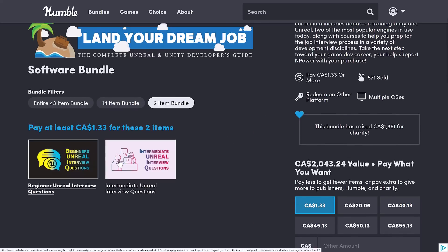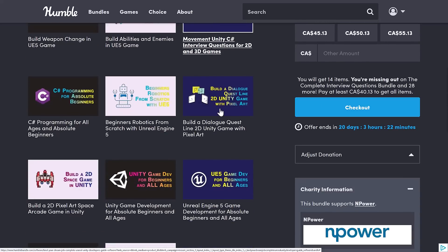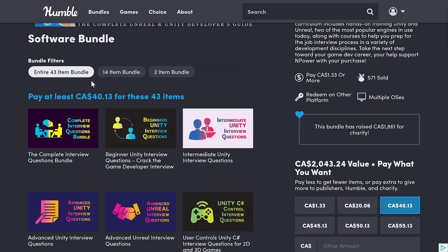At the $1 tier you're getting two courses — the Unreal beginner and intermediate level stuff. Your average price tier, which strangely is actually in the middle — that's almost never the case these days — is about $14 USD, and you're getting a variety of courses there. And then for $30 USD, you're getting 43 courses in total.